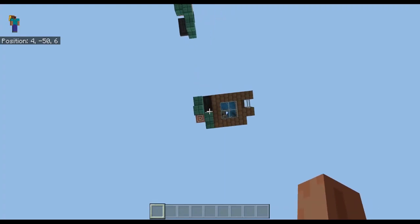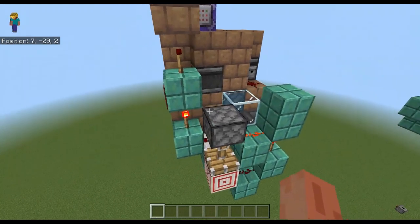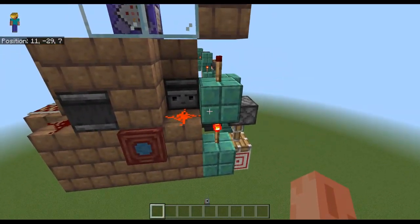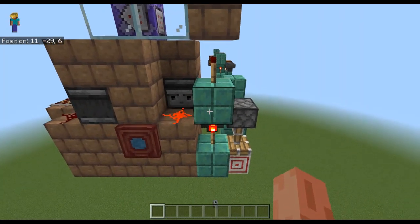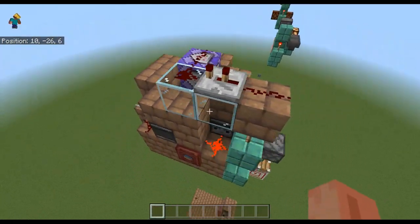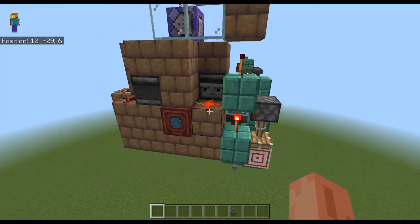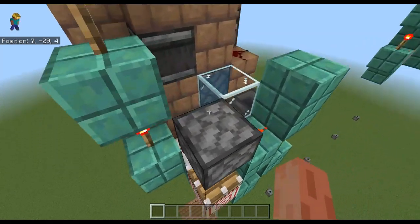Up at the top I just have a comparator reading the hoppers, going over to a torch, up to a block, to the dust in front of the observer to turn the trident killer on and off. I have an extra torch up here to power a command block to only spawn drowned while it's running so it doesn't overload for the demo. But you could have whatever kind of trident killer you had here — if you had rails or some other redstone block being detected by the observer, the switch part would work just the same.